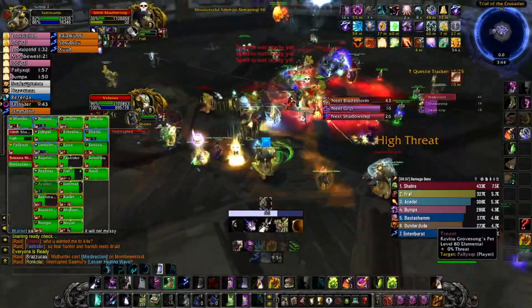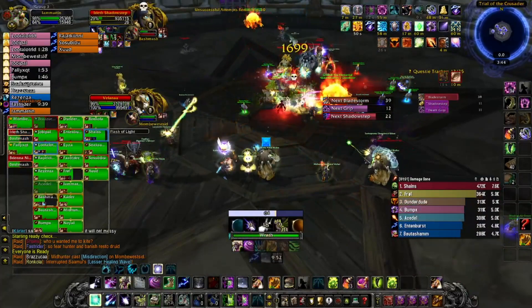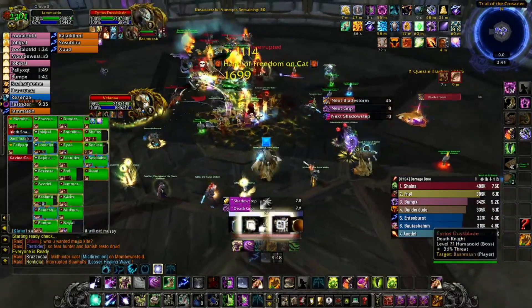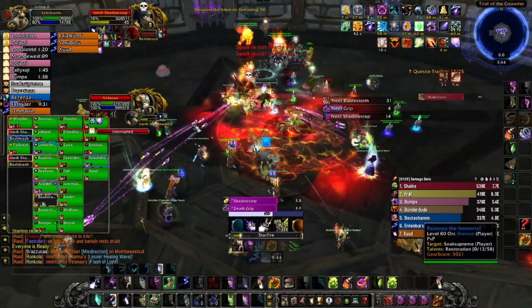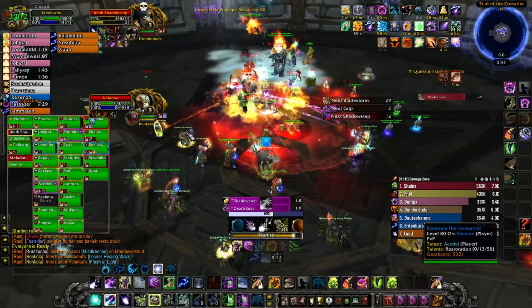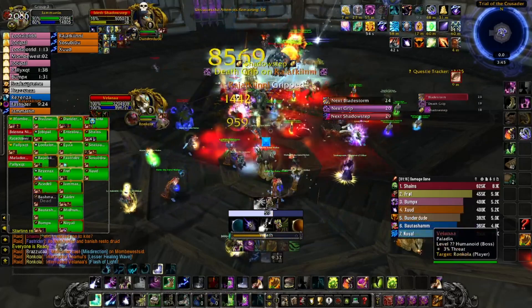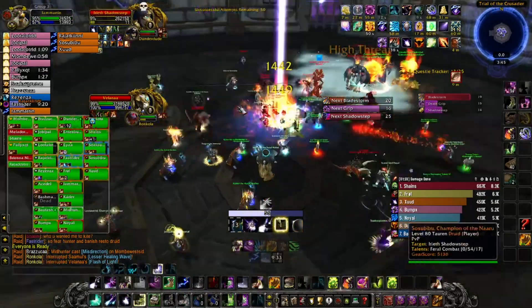The champions can be CC'd, stunned, and interrupted, but they aren't tauntable. DKs can Death Grip and Chain of Ice any of them out of the raid. Assigning special members of your raid to use their crowd control abilities will gradually increase your odds of defeating the champions. Make note of what crowd control abilities share diminishing returns in order to maximize the amount of time you can keep any given champion out of the fight.